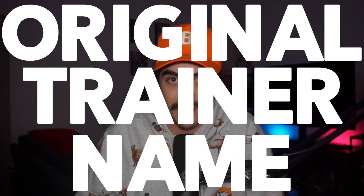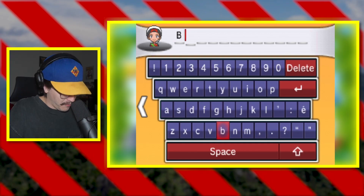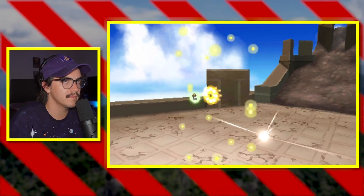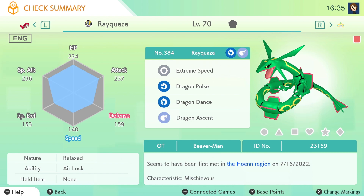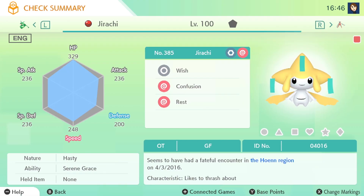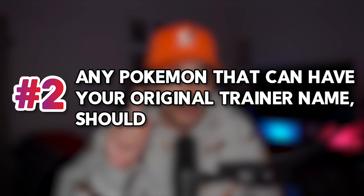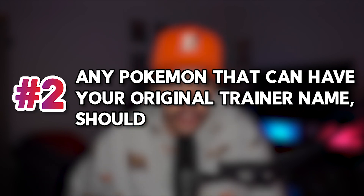Rule number two is that all Pokemon in the Origin Dex should have the same original trainer name. Whatever name you have when you catch a Pokemon sticks with that Pokemon forever. Having the same original trainer name on all of your Pokemon means that you were the one that threw the ball and made the catch, and in my opinion, that is completely necessary when you want to really experience these games. However, there are some Pokemon that no matter what you do, they will never have your original trainer name, so really, rule number two is: all Pokemon that can have your original trainer name should.